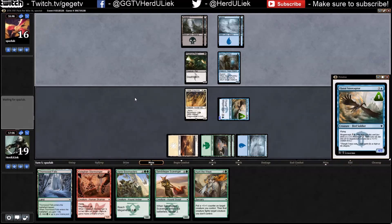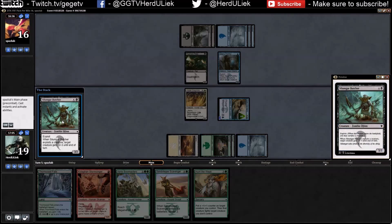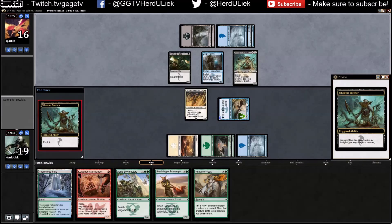As long as I have that flyer, I think I can beat him — he only has small deathtouch creatures and that's not very good. He might be flattening me now. I think he will use that exploit to kill this one.